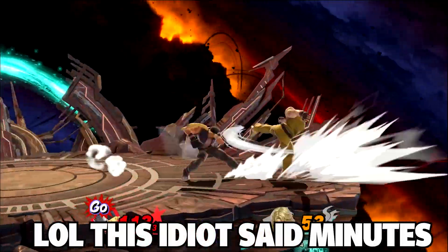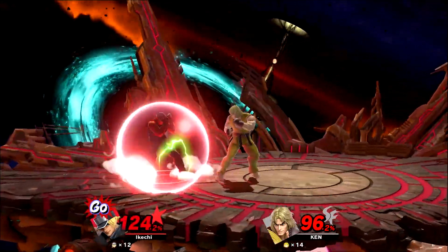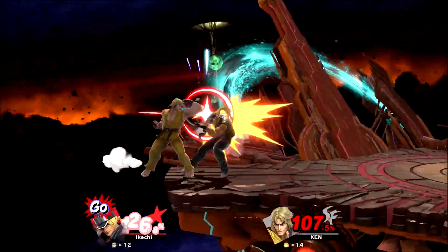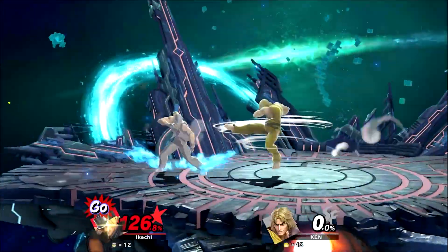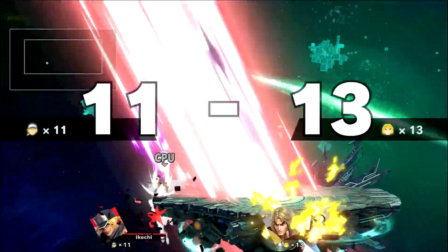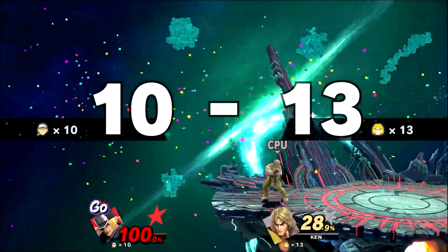For about 14 minutes, keep practicing the same two go moves: Buster Wolf and Power Geyser — keep flipping between them. What I like to do is practice f-tilt into Buster Wolf and up-tilt into Power Geyser. It was really hard to confirm, and as you can see I'm messing up a lot while doing it.